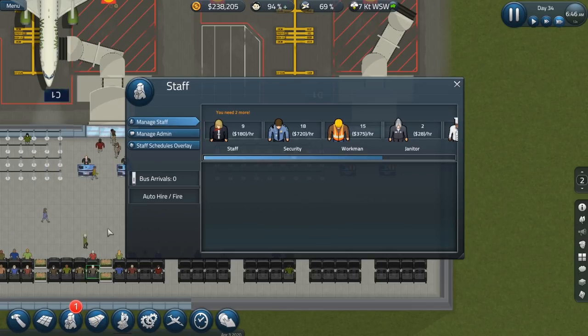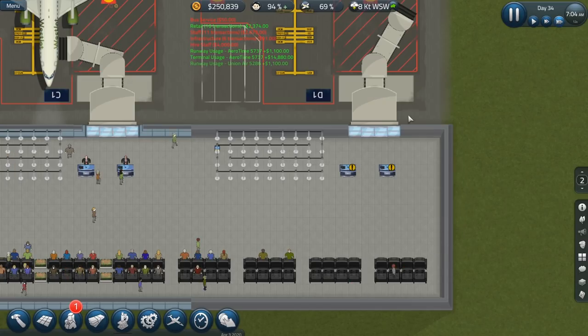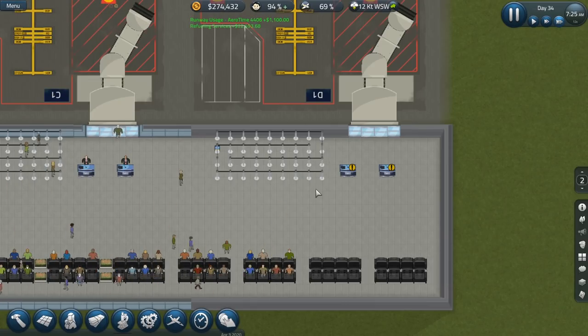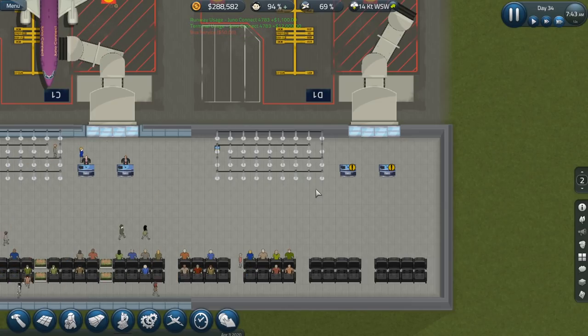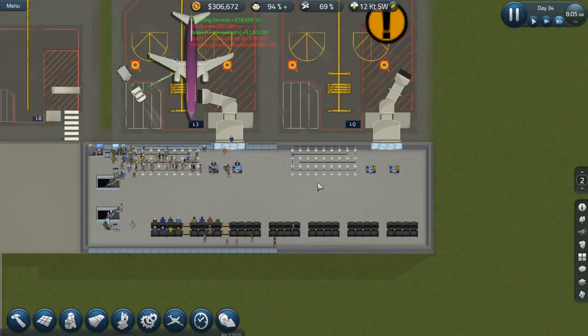We're going to have to hire a couple more staff members. One thing I want to work on — might not get to it this episode — is the scheduling of the staff, because right now we're not getting any flights from about 9 PM until about 4 in the morning. That's about seven hours where I'm paying all these people to work in our airport and there's really no reason for them to even be up here.